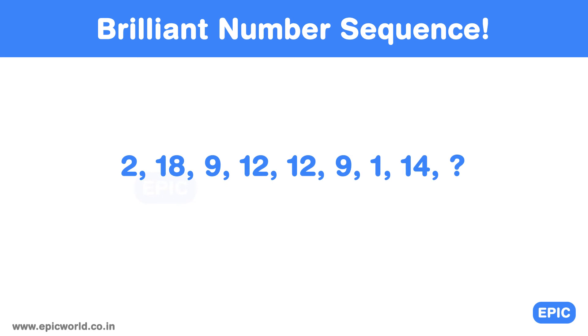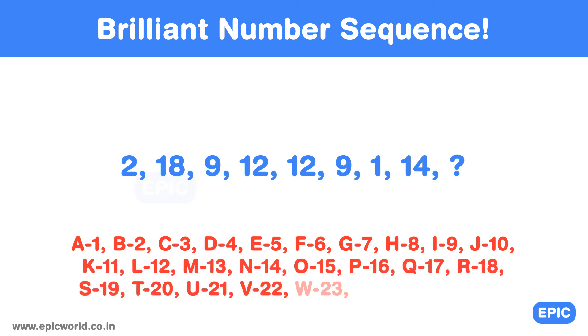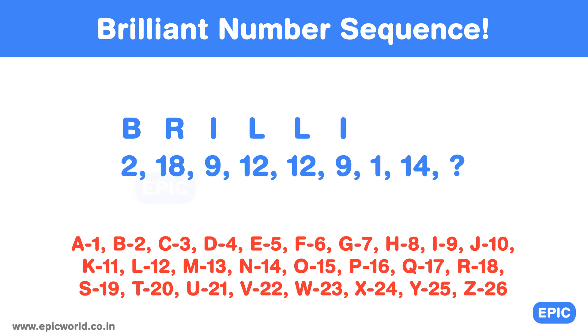Here is the solution. This is a brilliant number sequence. Each number represents the alphabets in the word 'brilliant.' So B is 2, R is 18, I is 9, L is 12, and so on. The last number will be the corresponding number for T, which is 20.